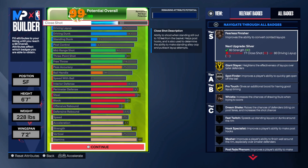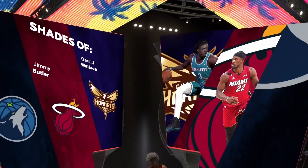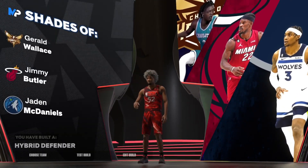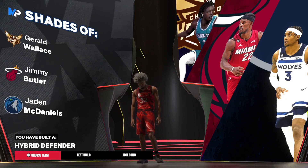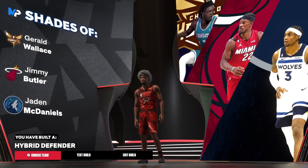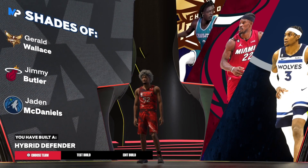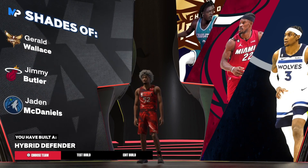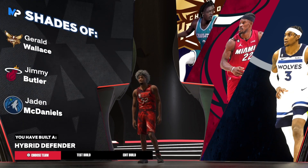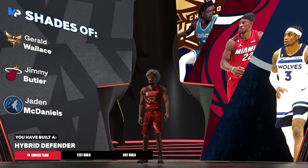This is the base build — 6'7" small forward. After you guys confirm everything, go ahead and press continue, and it's going to tell you that you have shades of Gerald Wallace, Jimmy Butler, and Jaden McDaniels — Jaden McDaniels being one of the best defenders in the league right now. Just know you made an OP hybrid defender. I made endless videos on this hybrid defender build last year and nobody peeped. So you guys know how we're coming this year. I hope you enjoyed this video — if you did, like, comment, maybe subscribe. Have a blessed day. And if you make this build, I hate you — because you're going to play me with it, aren't you?